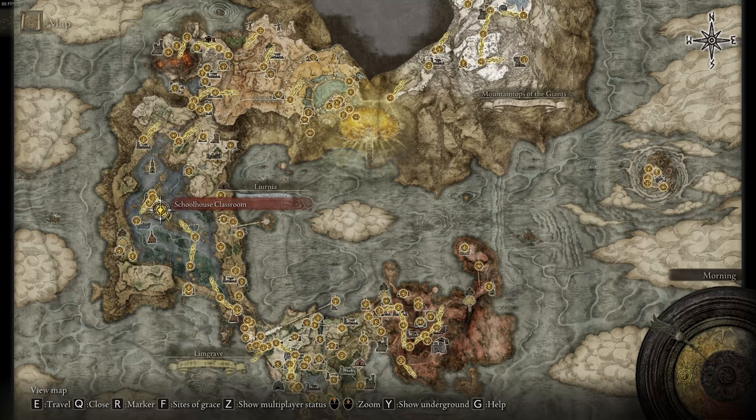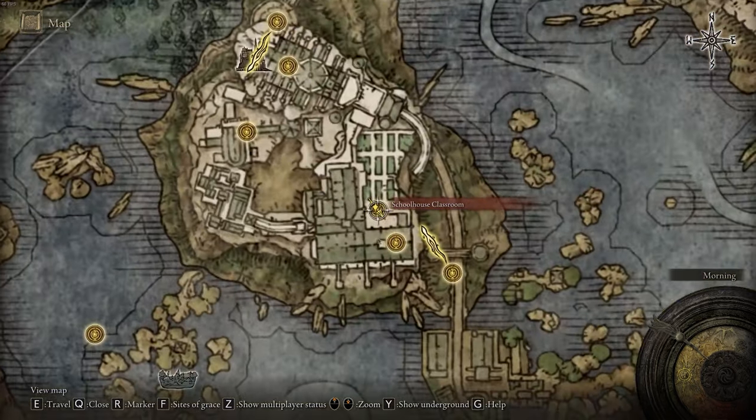Hello everyone. A shortcut to getting to Volcano Manor is by going to the Schoolhouse Classroom Site of Grace. This is located in the center of Liurnia, and I'll zoom back in for you. You're going to get to this Site of Grace when you're progressing through the story.